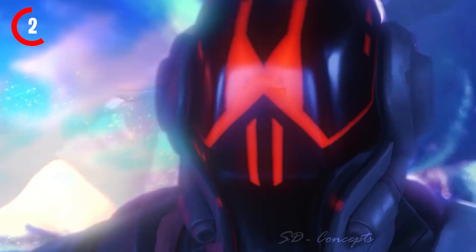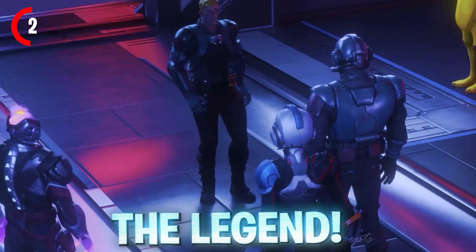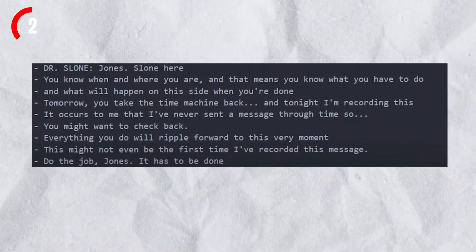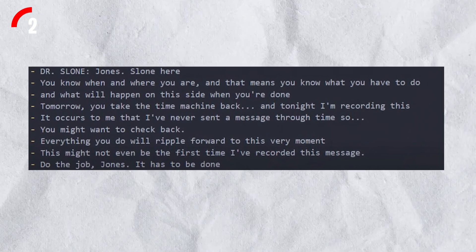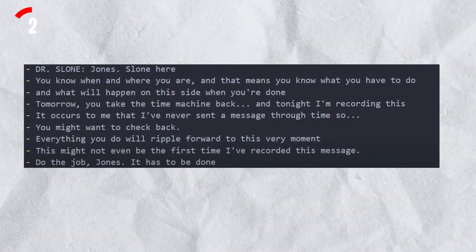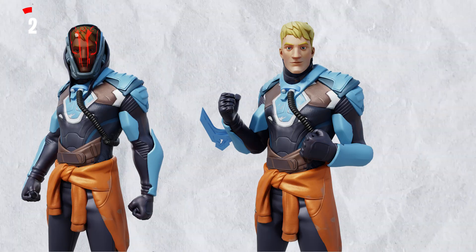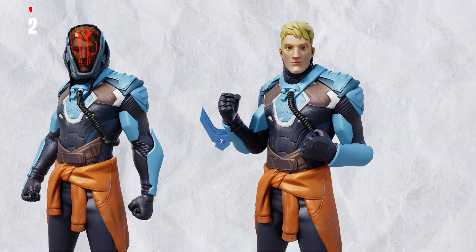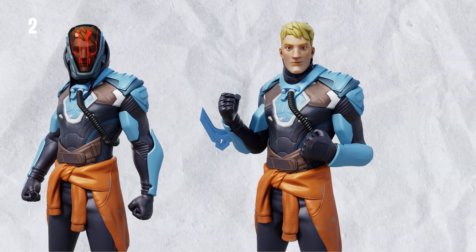The secret skin will be the brand new Agent Jonesy skin, and the name of this skin is going to be called The Legend. This is because Agent Jonesy has been helping the Seven for many seasons now. We also know Agent Jonesy is currently on the Fortnite island, as in the in-game files there are audio files showing Agent Jonesy being sent back to this OG Fortnite island by Dr. Sloan. On screen is exactly what this Agent Jonesy skin will look like when it releases, with its two brand new styles.